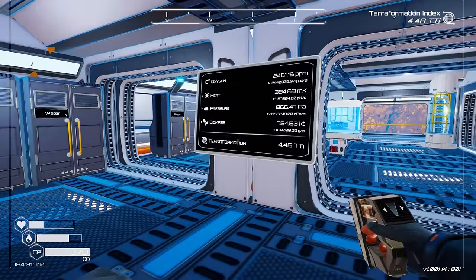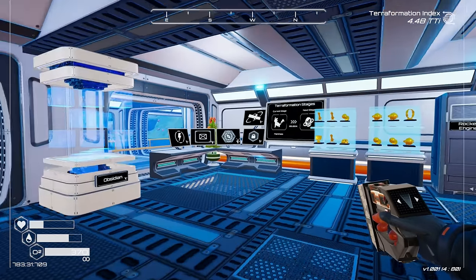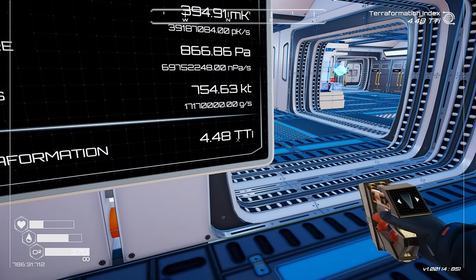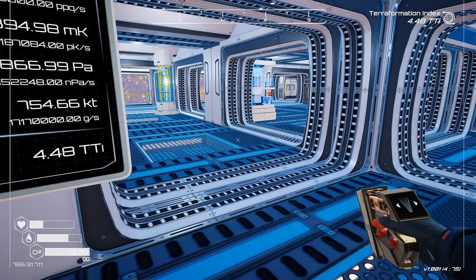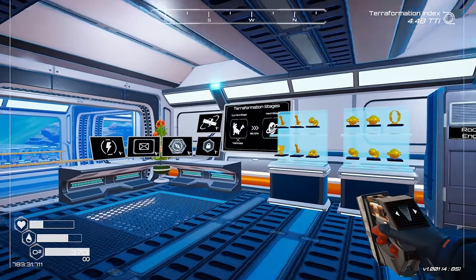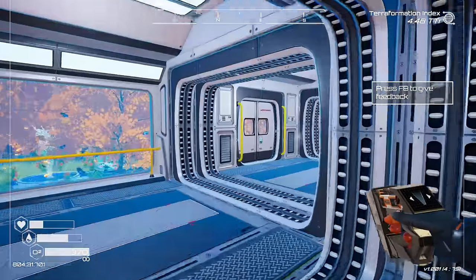Welcome back to Planet Crafter. We're continuing on — we are at 4.48 terraformation index. We need to get to 5.0 to get off this rock, and we've got some new mammals to create. Hopefully you're all having a wonderful day; I'm having a fantastic day.